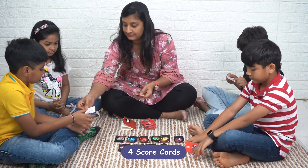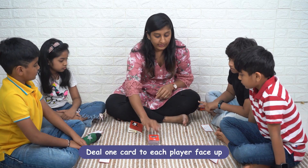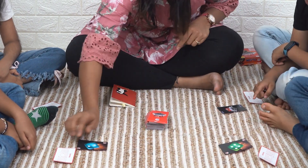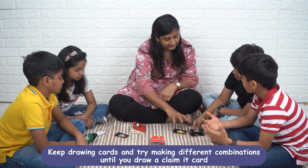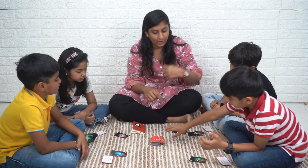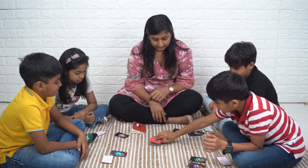Deal 1 card to each player face up. Keep drawing cards and try making different combinations until you draw a Claim It card. Place the card in front of you or in front of any other player.